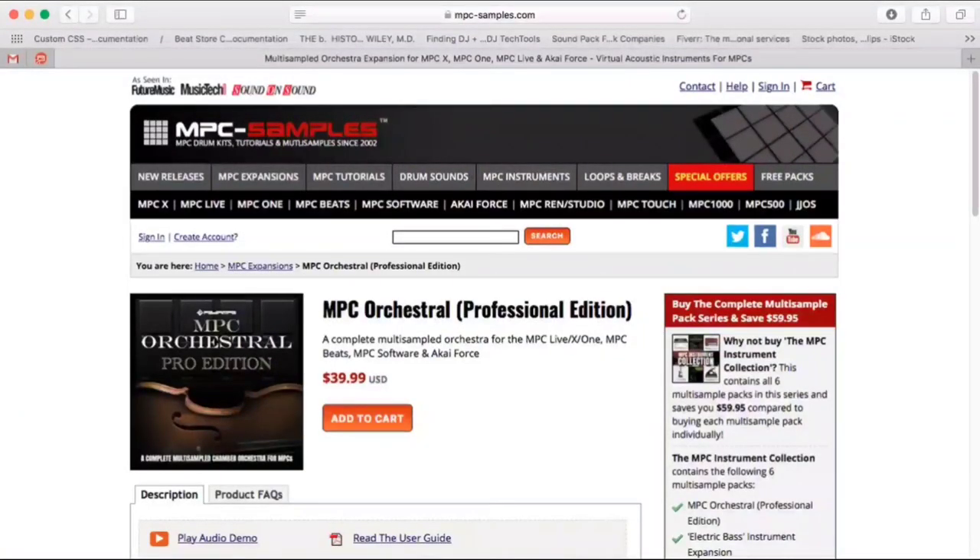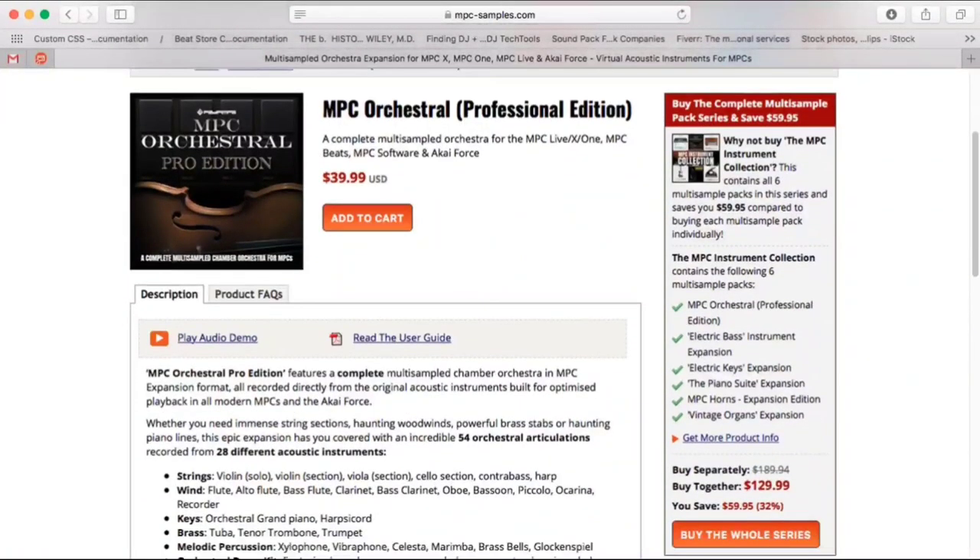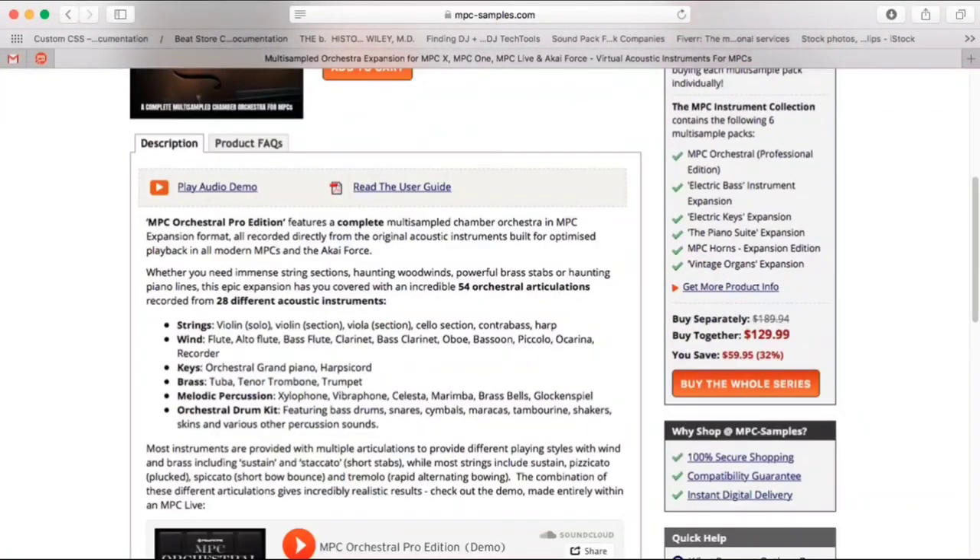I got a copy and first of all I want to look at the website and just go over some of the things included as far as the description goes on mpcsamples.com. This is the MPC Orchestra Pro Edition and the cost of it is $39.99 US dollars. Scrolling down, I'm going to read the description here.